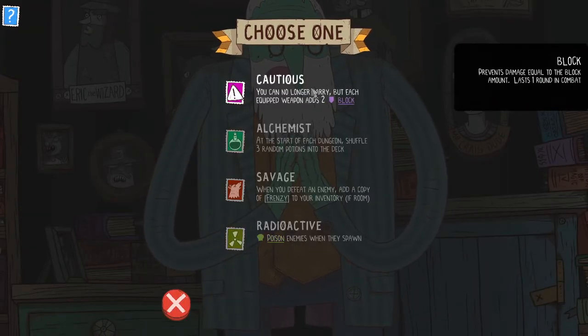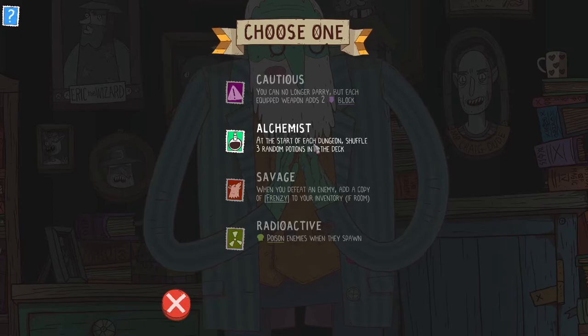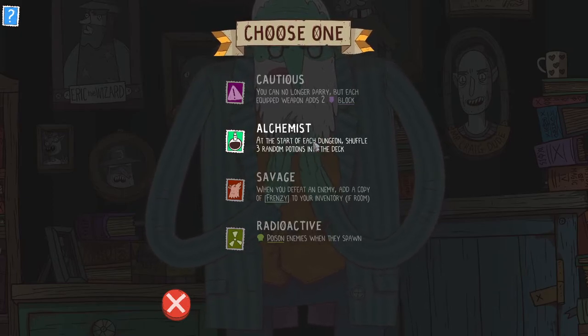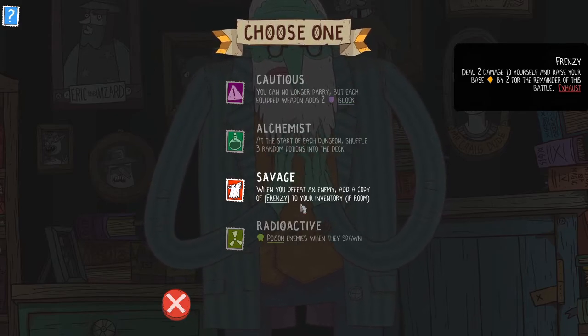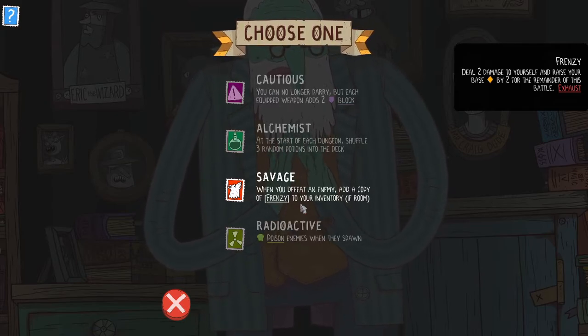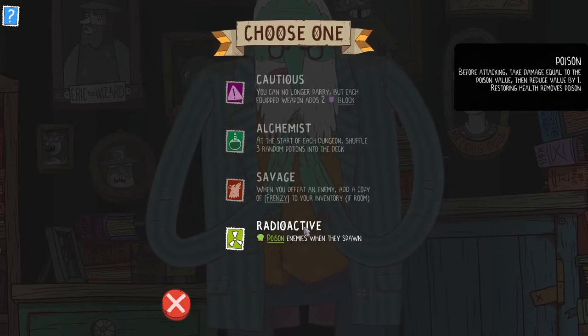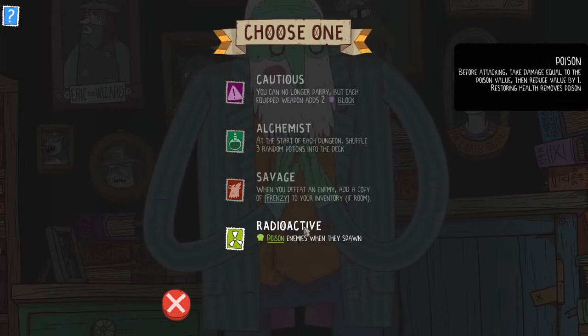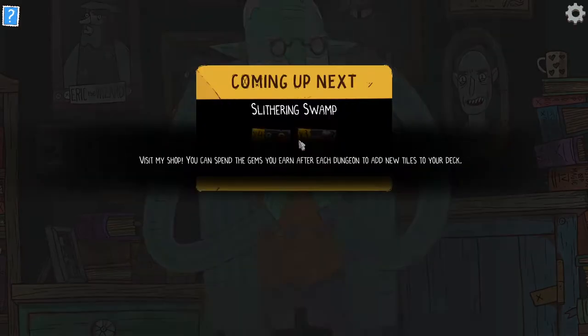We need to choose a perk. Cautious means no more parrying, but each equipped weapon adds two blocks. The potion perk shuffles three potions into the deck at dungeon start — the potion gave us two health last time, so that's great. Frenzy deals two damage to yourself and raises attack by two for the battle — that doesn't combo well with Intimidate which wants us at high health. The alchemist poisons every enemy as they spawn. Let's try the alchemist and see these potions. There's also a shop where we can spend gems earned after dungeons to add tiles to our deck.